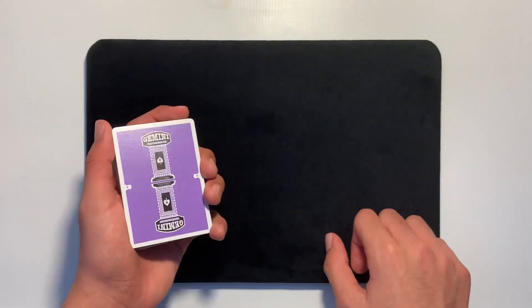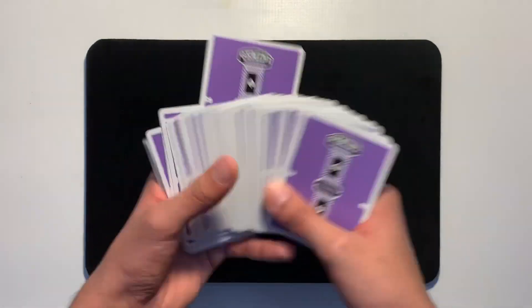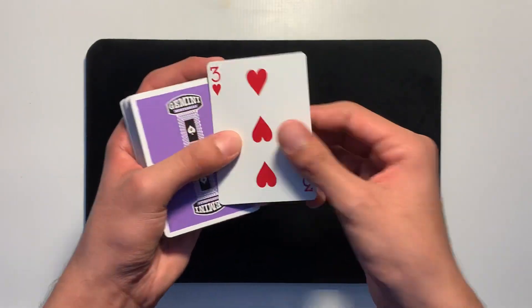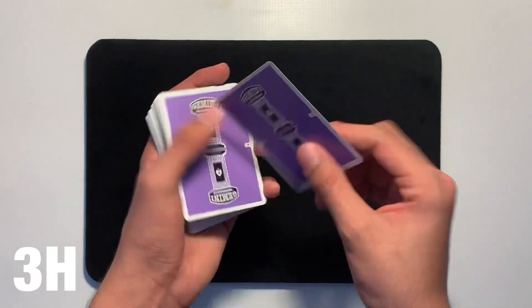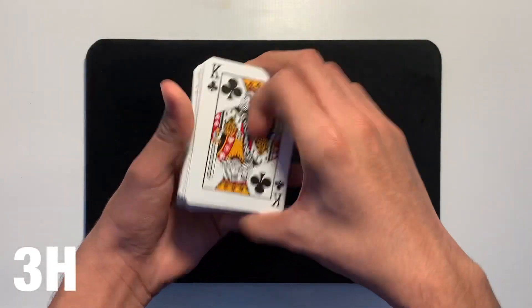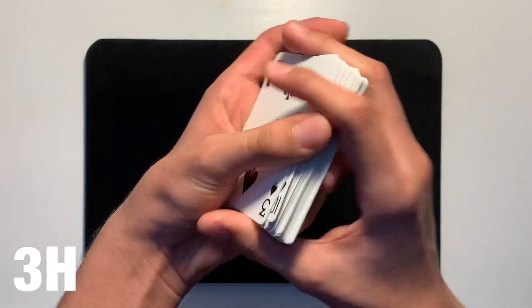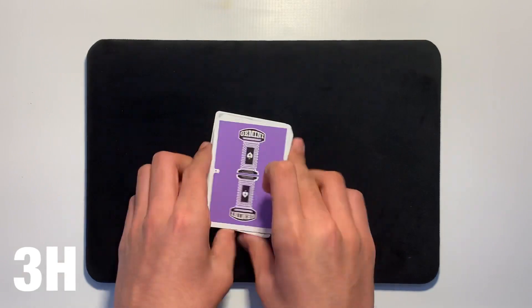At this point the spectator has a choice of any card that they like — this is truly a free selection. Let's say they want this card right here, the Three of Hearts. That will be their card. Go ahead and remember your card — the Three of Hearts is on the screen right now so you don't forget it. I'll take their selection, the Three of Hearts, and place it somewhere into the center of the deck to lose it completely. I'll continue to shuffle the cards so that Three of Hearts is completely lost.